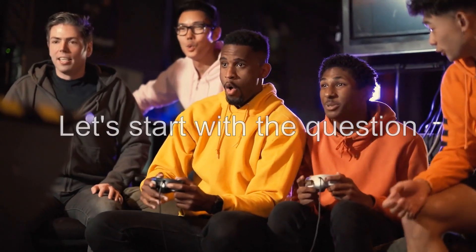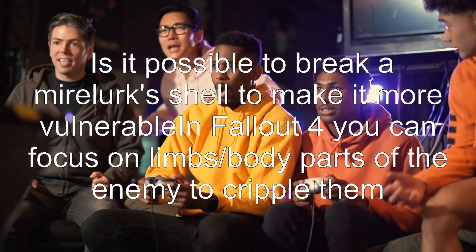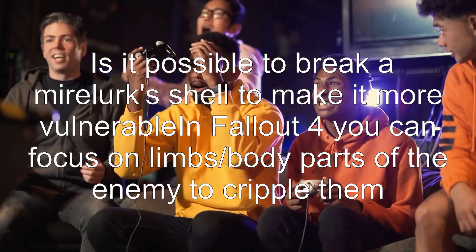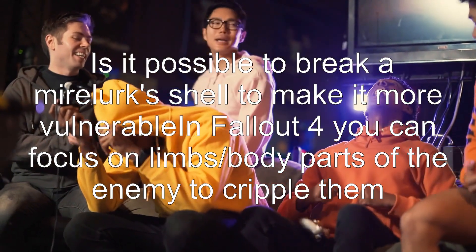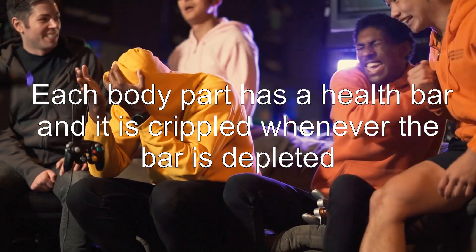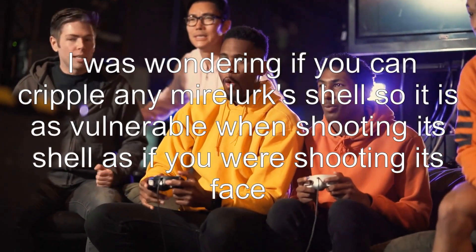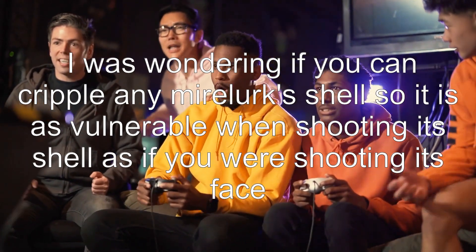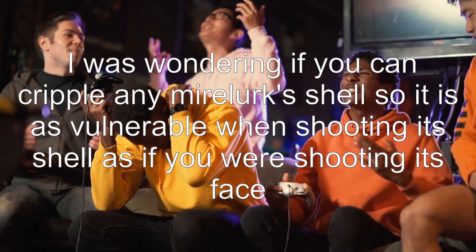Let's start with the question: is it possible to break a Mirelurk shell to make it more vulnerable in Fallout 4? You can focus on limbs and body parts of the enemy to cripple them. Each body part has a health bar and is crippled whenever the bar is depleted. I was wondering if you can cripple any Mirelurk shell so it is as vulnerable when shooting its shell as if you were shooting its face.